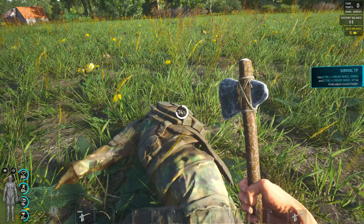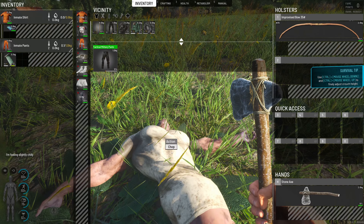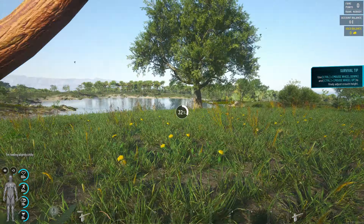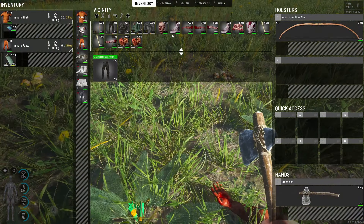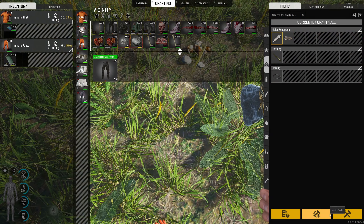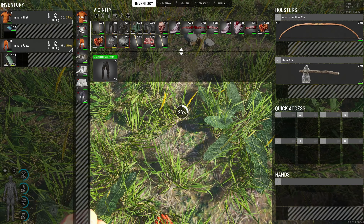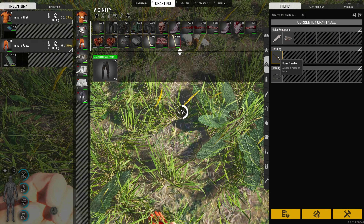Problem solved. This is our first guy to kill. First things first, we're going to go ahead and cut up the body to make a bone needle. Once we've got that, we're just going to quickly search some of these rocks to make another knife. That way our axe doesn't get broken down too much from crafting, because we kind of want that axe to be used as a melee weapon.